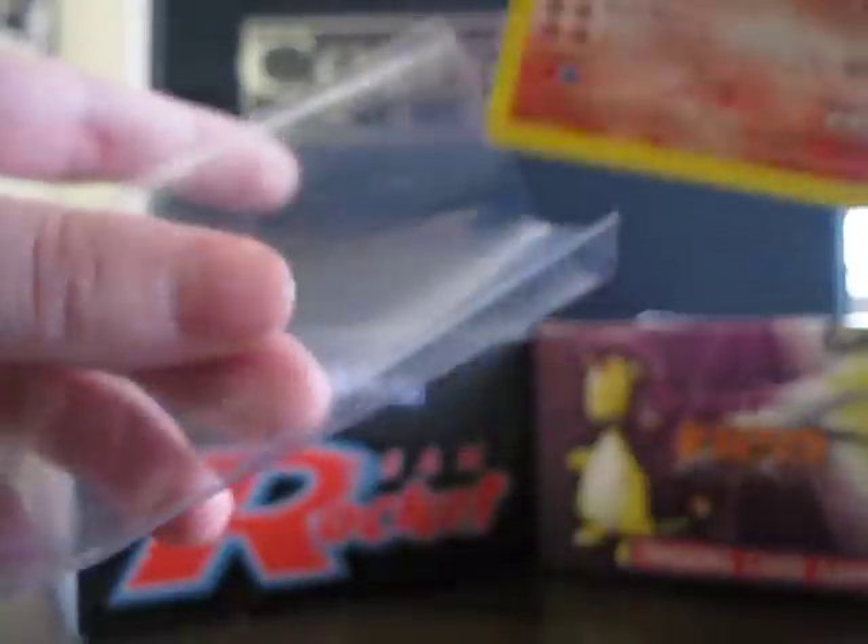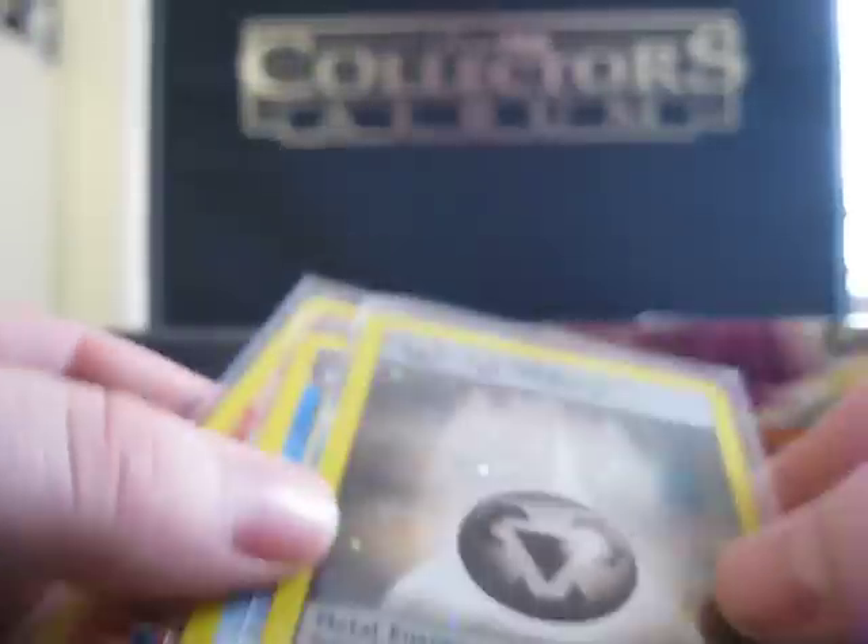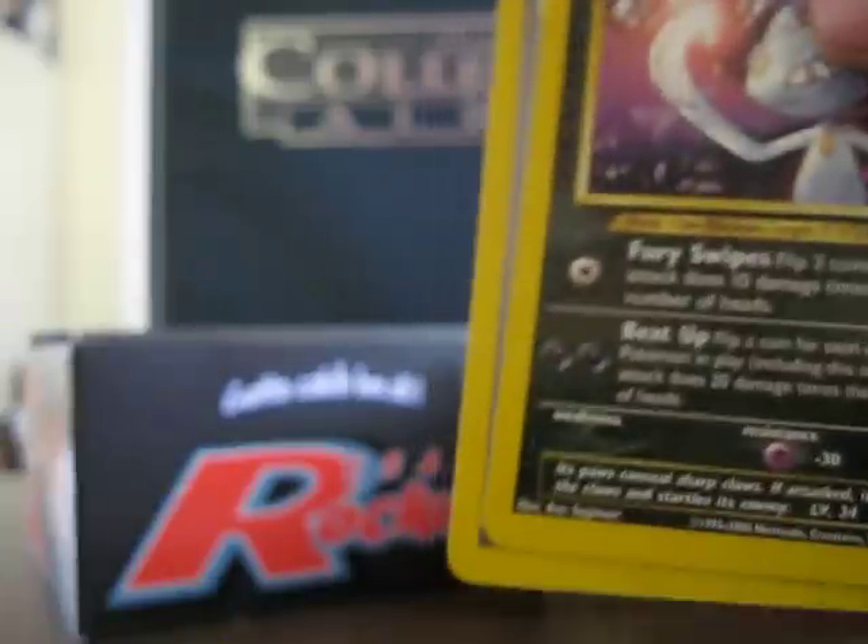All right, I'll do a short recap here. I got some pretty good pulls and I'm pretty happy with my results. These are the holographics I got: Metal Energy, Feraligatr, and Typhlosion. I got a Sneasel, Arcade Game, Super Energy Retrieval, Magby, and another rare trainer. Pretty good pulls. Thanks for watching, guys — don't forget to comment, rate, and subscribe. Also feel free to get in touch with me for any trades or deals you'd like to do. I'll catch you guys later. Thanks for watching.